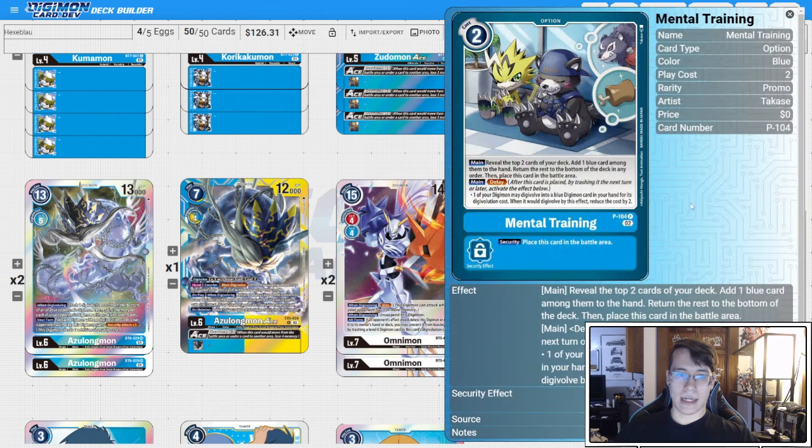Three copies of Mental Training. I would like it at four, but the deck is tight on space because of all the Tamers we have. If you really want to, you could probably drop the Azulong Ace or one of our Tamers for another copy.